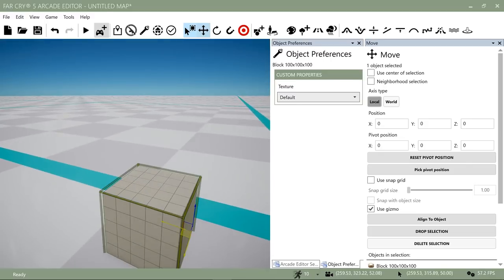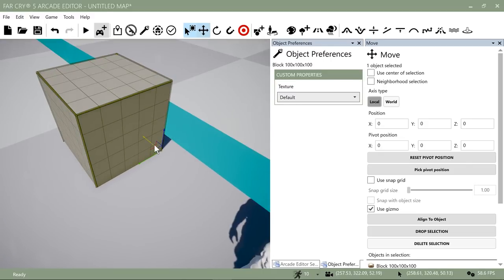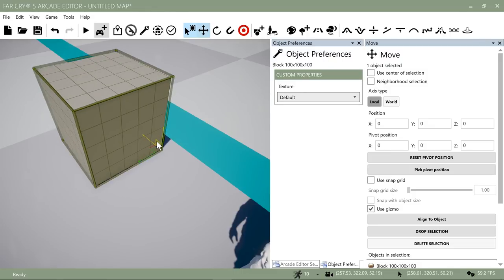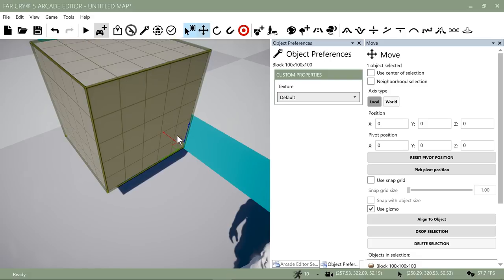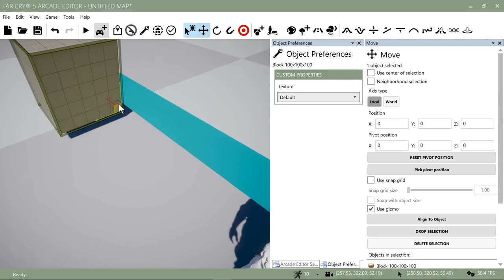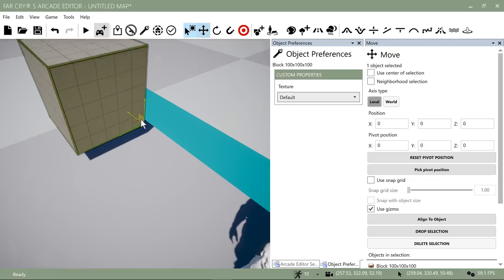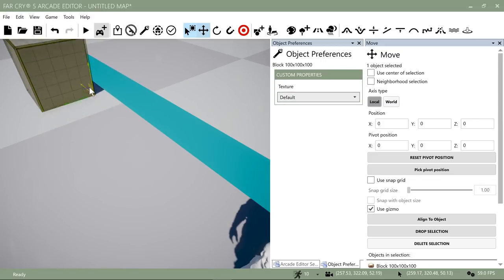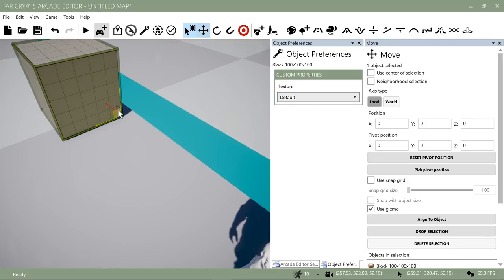The same thing works for each side of these panels — as long as you're grabbing the corner you're moving it in two directions. This applies to all three-dimensional software that has these widgets; they all operate pretty much the same way. That's a general rule of thumb. I don't remember which is X, Y, or Z — that's something I have to get used to again.